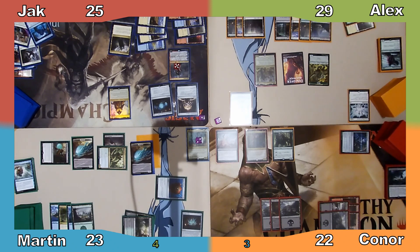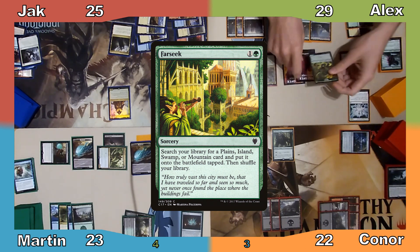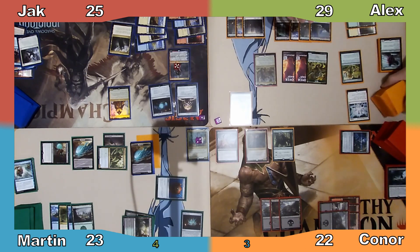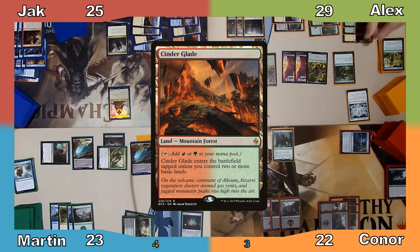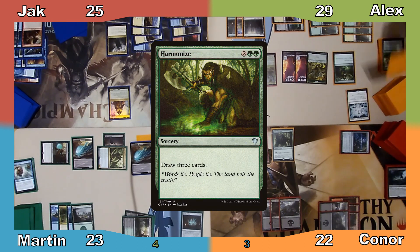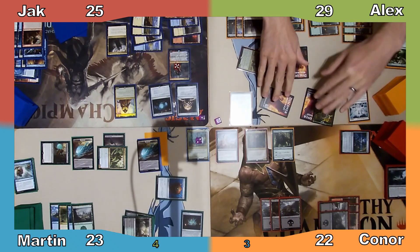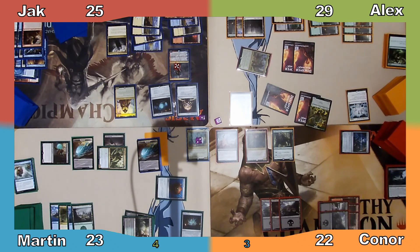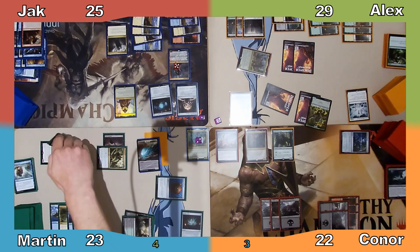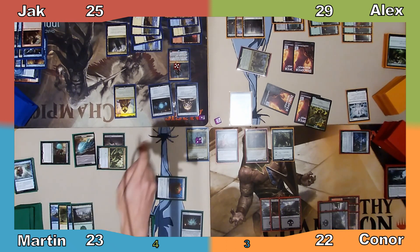I manifest the top card of Alex's library, and Alex casts Farseek, creates a Rhino thanks to Song of the World Soul, and searches for Cinder Glade. Next Alex casts Harmonize, creating another Rhino and drawing 3 cards. He then moves to combat, attacking Jack with his commander and me with 2 Rhinos plus the Rhino his commander creates. Jack blocks Gyred with Sivine, and I block a Rhino with the manifested card I stole from Alex. I take 13 damage, Alex takes 2 from my Amalgam, and I gain 2.